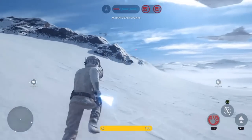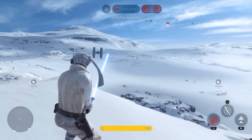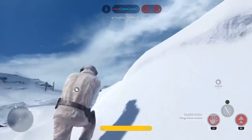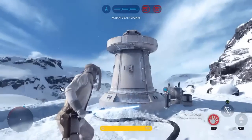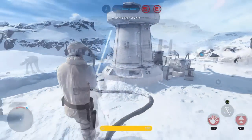Next we tried the force push — we tried this many times. We might have needed to be a bit closer range, but I think it's just not possible. It's similar to how you can't force push or saber rush a turret or a vehicle like an AT-ST, and by the time you get up to saber rush, you'll probably get run over.